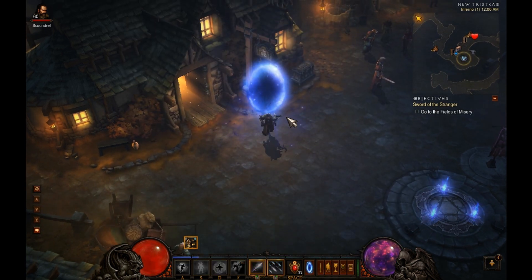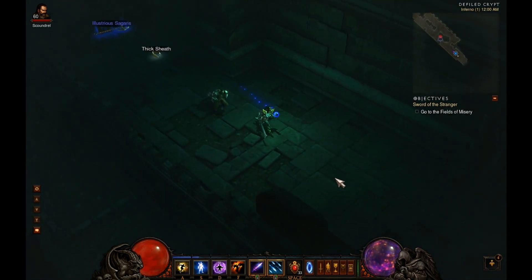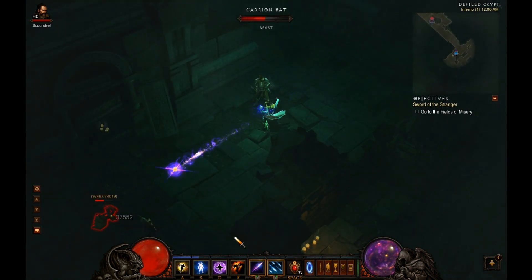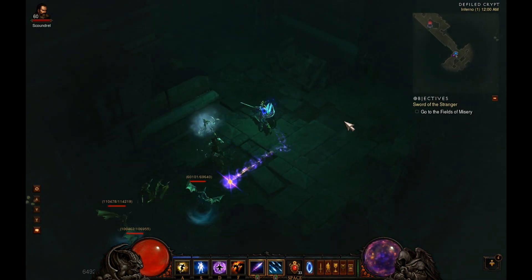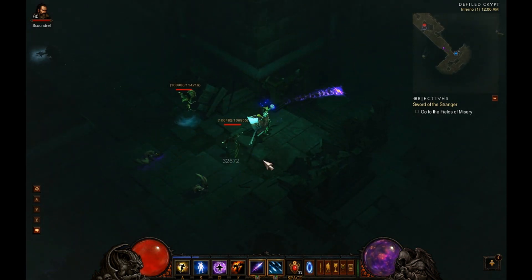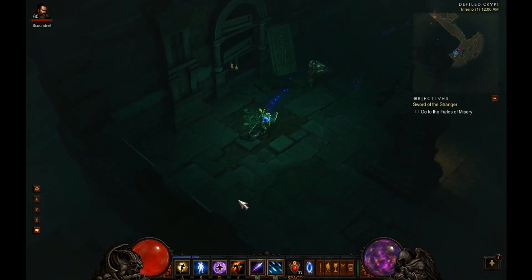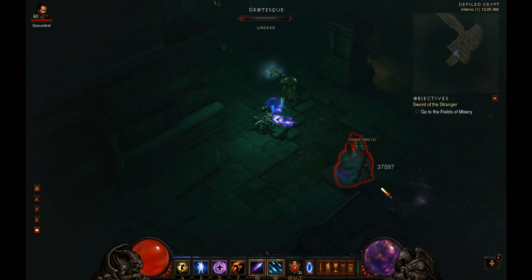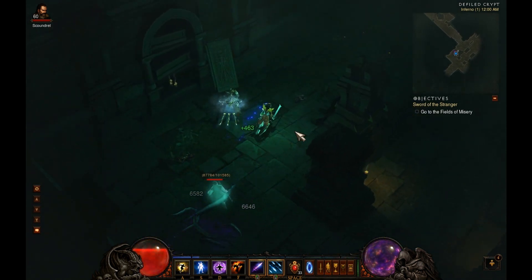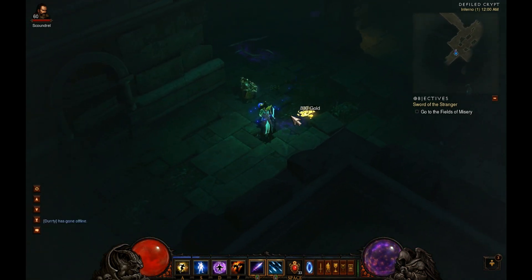The Seeker rune is, in my opinion, the best rune for a normal type of build. It will automatically seek out targets. If I'm aiming — it's a little more challenging to cast inside — but as you can see, I can be aiming way over here and it automatically goes and hits targets. It is a little bit more tricky to cast indoors, because it may bounce off a wall, and if it hits a wall it's done and it's not going to automatically seek out those targets. But this is a good skill when you are kiting.